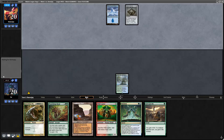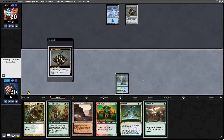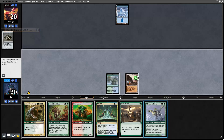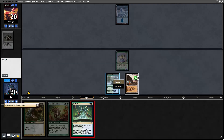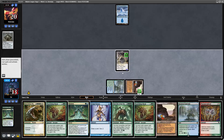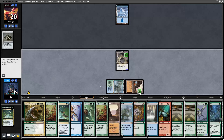Opponent plays Snow-Covered Island and Mishra's Bauble. We draw Allosaurus Rider, so let's cast it exiling Life Goes On and Wild Cantor, then cast Neoform — sacrifice Allosaurus Rider, get Griselbrand.